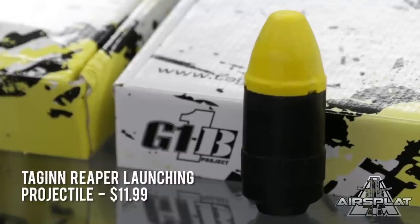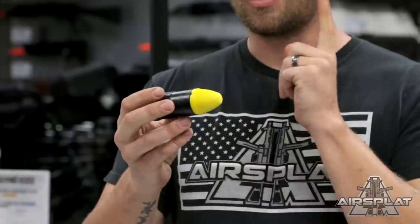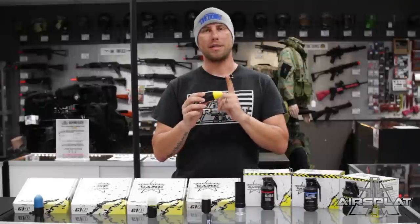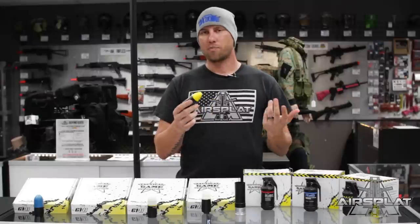Next up we have the Reaper. The Reaper is kind of a dummy grenade - you fire it out of the 203 launcher, it goes out a certain distance and then the yellow nose cone is gonna separate and continue to travel on while the actual body of the grenade drops off. So you're gonna get a little more distance out of it, kind of a little more realism, and you get a little bit of a pop and explosion when it separates and fires off. That's pretty cool.